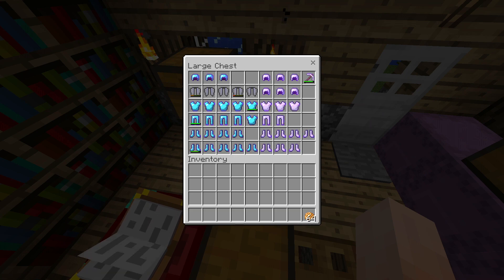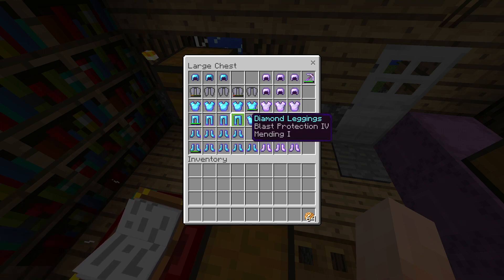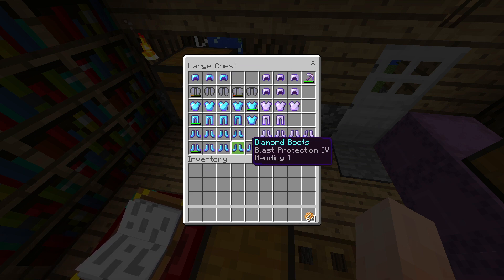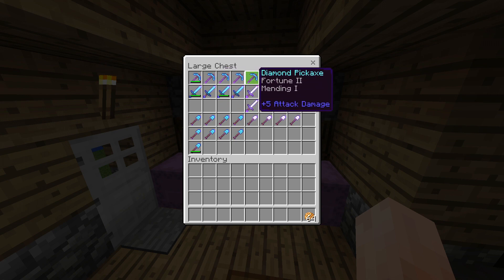All of this enchanted gear — blast protection, thorns, fire protection, blast protection, mending. There's some nice enchants on these. I'm looking forward to checking through what I've got. And then we've got all of these: unbreaking, mending, silk touch, unbreaking, fortune 2 — not bad.